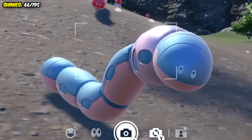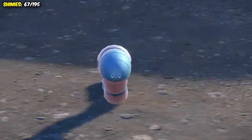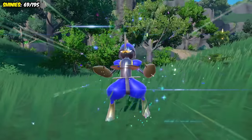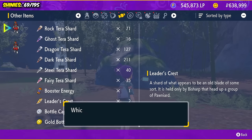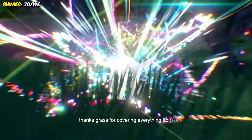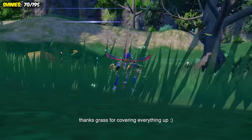Next came the Steel Gummy Worm, Orthworm, whose blue shiny just looks incredible. And speaking of blue shinies, I managed to find a Pawniard within five minutes. I evolved him into Bisharp, and then had to do the weird evolution quest by giving him a Leader's Crest and knocking out three Bisharp in a horde of Pawniard, to become the badass samurai-looking Kingambit.